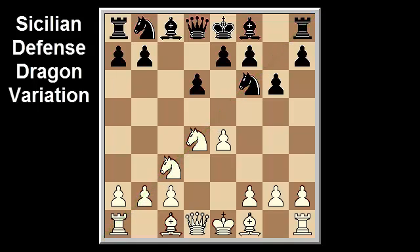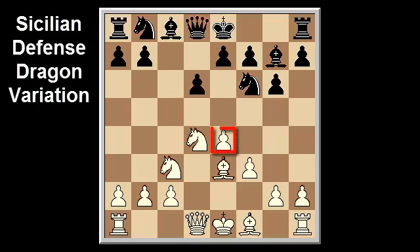The Yugoslav attack is considered to be the main line that gives maximum chances for both sides. It continues bishop e3, bishop g7, f3. The point of white's last move is to safeguard e4 and to stop black from playing knight g4, harassing white's dark-squared bishop.